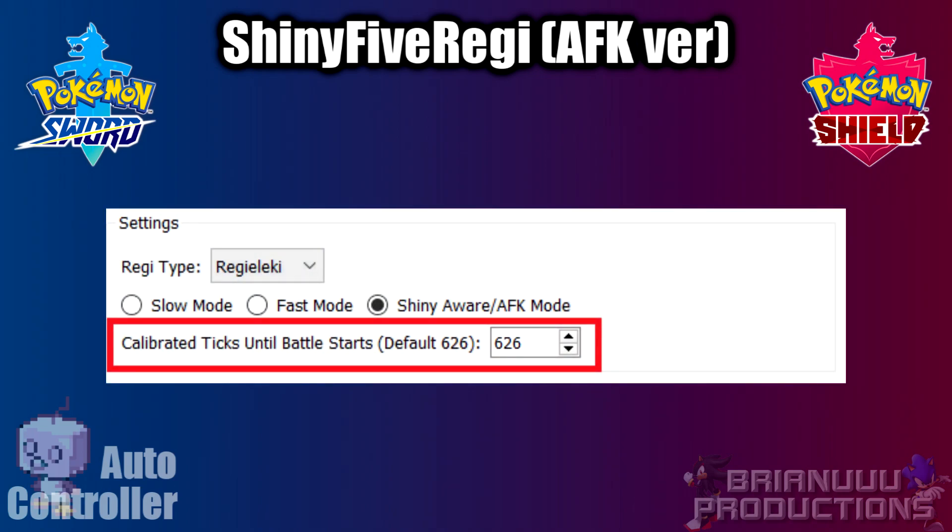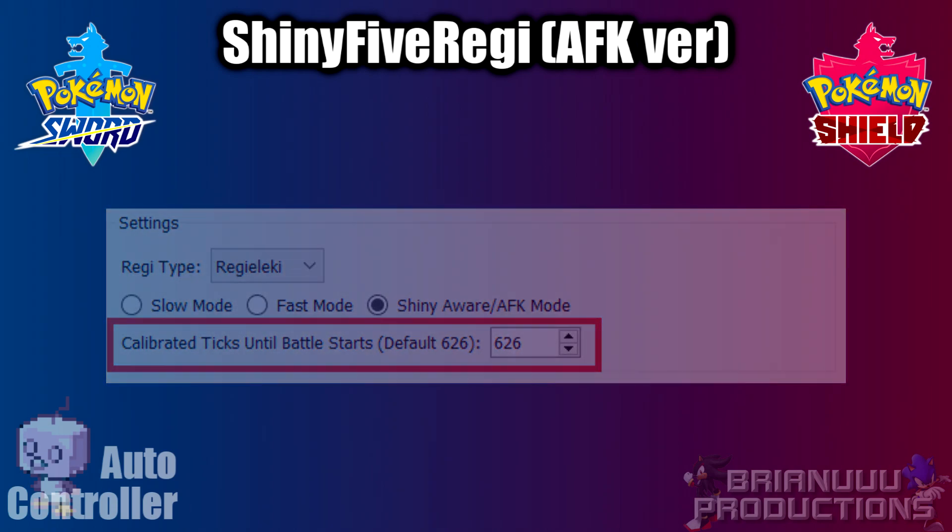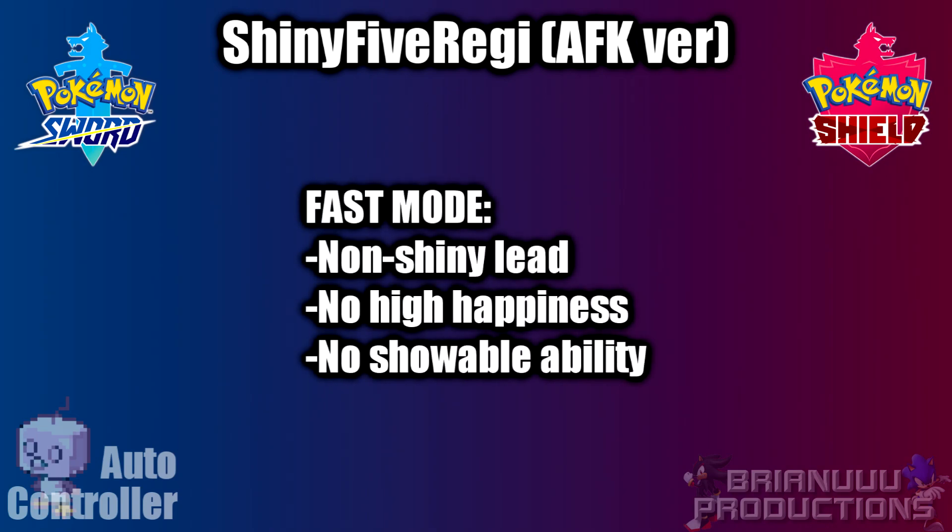There is an extra step you will need to do, which is calibrating the ticks from talking to the giant statue until the battle UI shows up. Before you do this, it is recommended to follow the requirements of fast mode, like having a non-Shiny lead, no high happiness, etc.